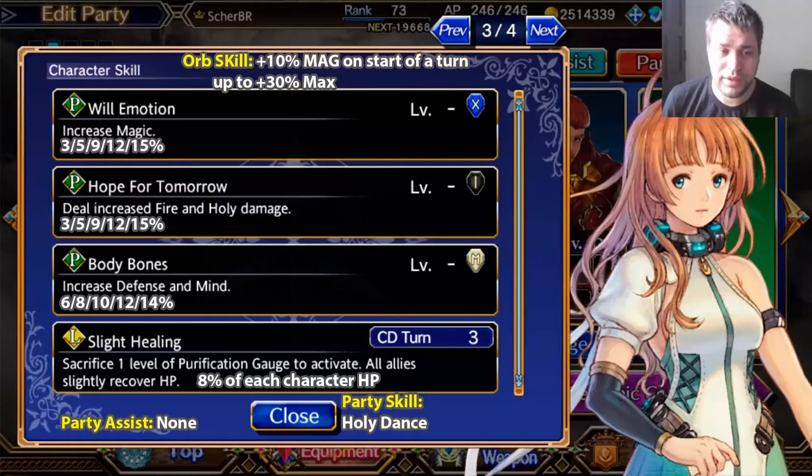Another thing — she doesn't have a party assist, because party assistance was implemented after the Mercurius character was released in Japan, and she was released before this. Her party skill is called Holly Dance. Holly Dance is not bad — it's actually important to have, but not as an early or mid-term investment. Omni, Easy Going, and Clever are more important first. Once you're finished with those three skills, you can start leveling up Holly Dance, Fire Dance, Ice Dance, and Dark Dance skills.